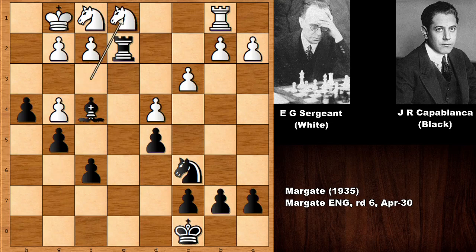So knight to E1. And Capablanca in this position played a very annoying move for white. With going back with the knight, basically Sergent wants his knight on D3. But in this position, black has a very strong move. Can you see that move? What would you do? Actually, there are not so many alternatives in this position, and this is why enjoying the chess games of Capablanca is very simple — his moves are pretty obvious and simple, and easy to understand. So Capablanca played knight to A5, targeting C4.